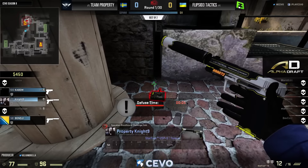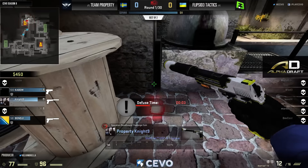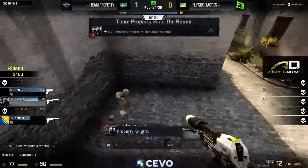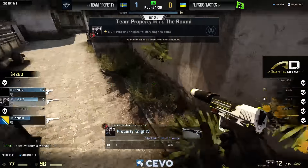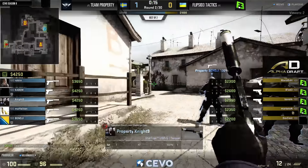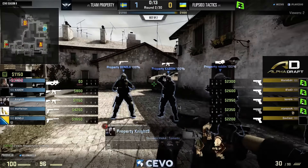Flip Side can try to make something happen a little bit earlier in the half than would have been possible without it. A good round for Property to close that thing out and get off to the one-zero start from the CT side — that's where you want to be.